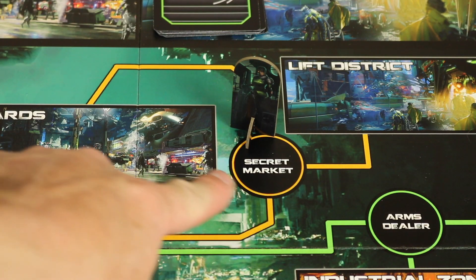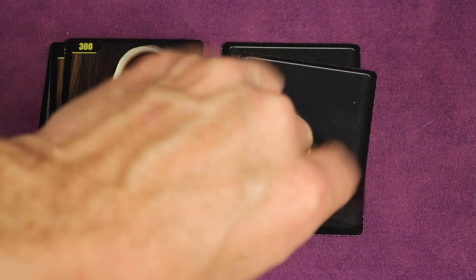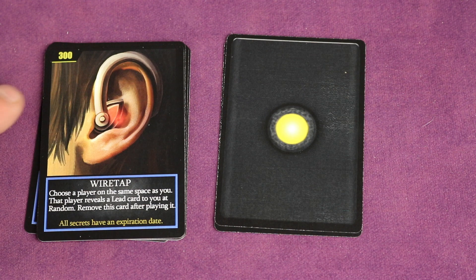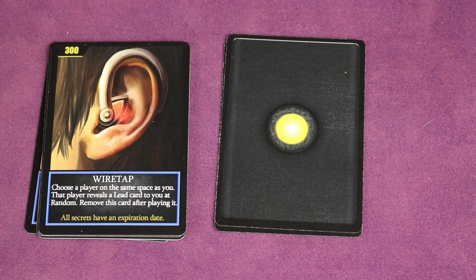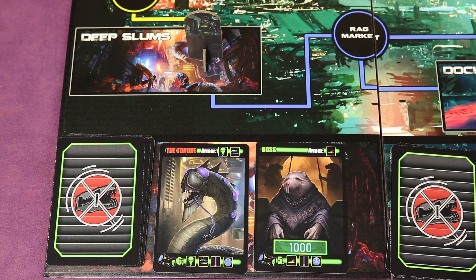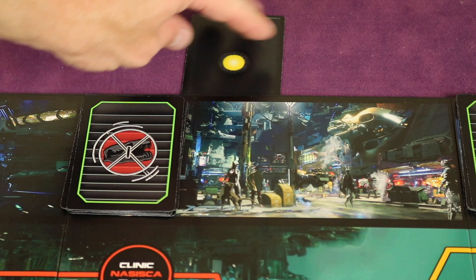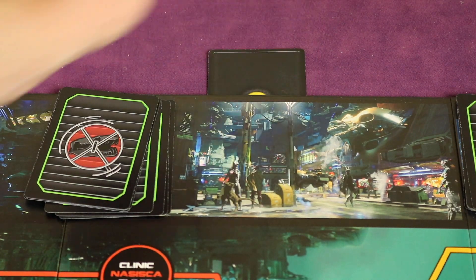The Secret Market lets you purchase lead cards — clue cards indicating which Supremacists are not the target — for 200 Yusek each, kept secret. You can also sell one back to the market for 100 Yusek. Or you can buy a Wiretap for 300 Yusek: when you're in the same space as someone, they reveal a random lead card to you, you look at it and give it back, then the Wiretap is removed. If you come to the Deep Slums and flip over a target that is the Tongue — one of the possible Supremacists — they have two armor and roll six dice. If you defeat the Tongue, you secretly look at the lead card hidden under the board: if it's the Tongue, you reveal it and win; if not, you're out of the game.